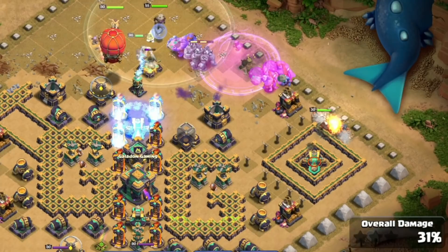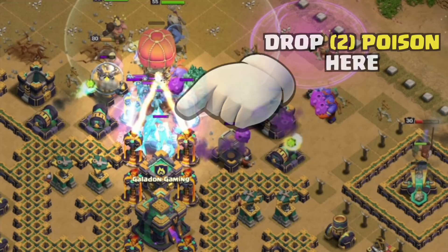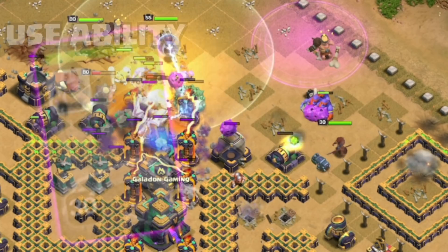We're going to let them work for a few seconds. Maintaining the Freeze spells, drop one, two Poison spells on the Electro Dragon. Use the Royal Champion's ability, and drop another Freeze spell right here.